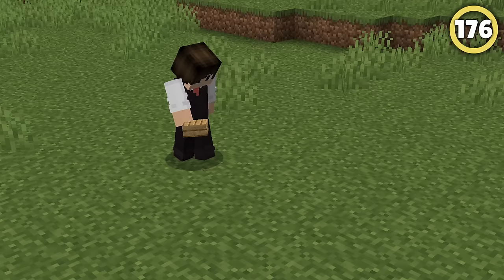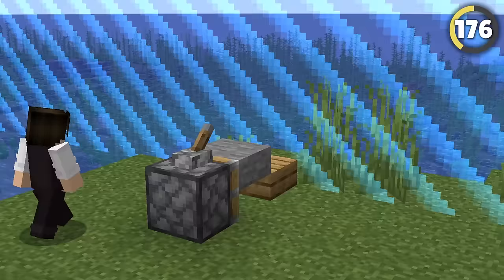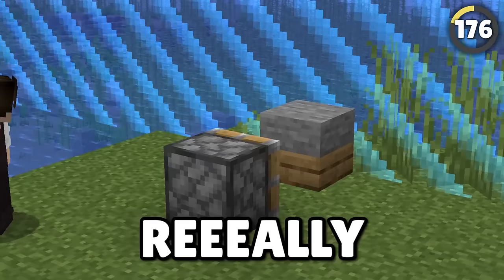Everyone knows that you can't stack different types of slabs on top of each other. Apparently, if you go to the world border and make a setup like this, you can use a piston — and yep, it makes a really cursed looking block. This one's true!